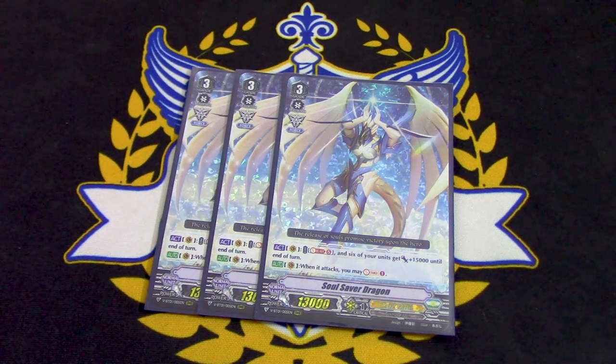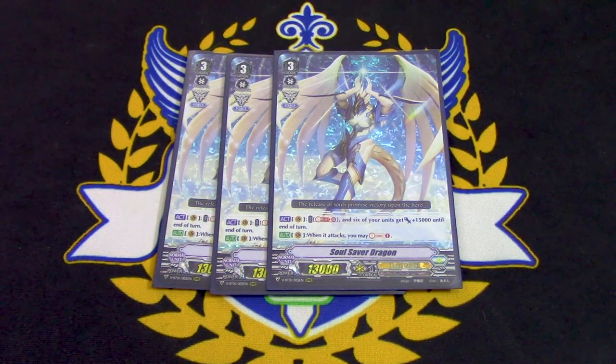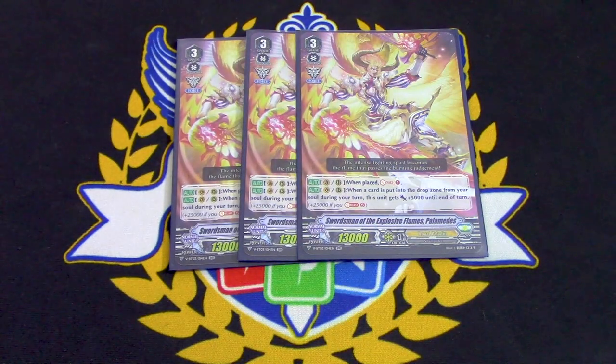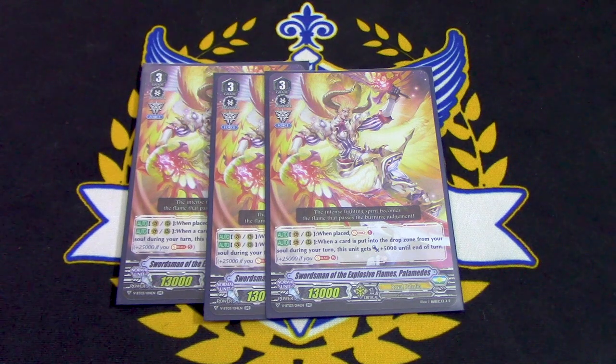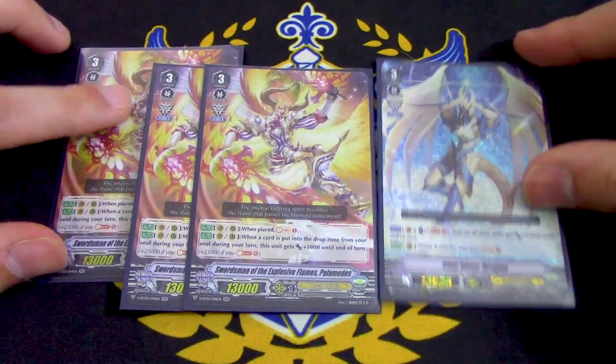Soul Saver Dragon's auto skill: when it attacks, you Soul Charge, and then act — Soul Blast 5 — and your rear-guard units gain 15k. That's really good, because if you already have Force 2, you're getting plus 30 to your columns with all those base crits. So you get even more crits in the Drive Checks and can win games really easily and quickly. Since you have to Soul Blast 5, we're going to give cards that get power from Soul Blasting a lot of bonuses, like a Force 2 marker. So when Palamedes is placed, you Soul Charge to ramp up Soul, and his other skill is: when a card is put into your drop zone from your soul, it gets 5k — so it even says right there in parentheses, plus 25, when you Soul Blast 5. It's like they're hinting these go together.